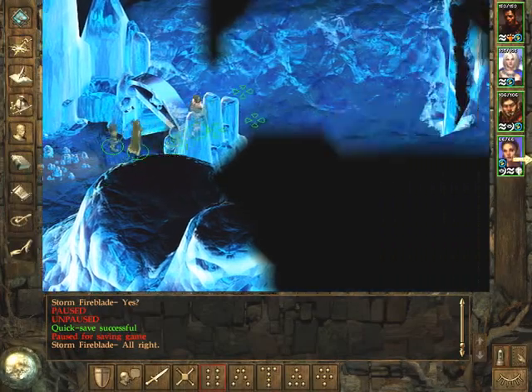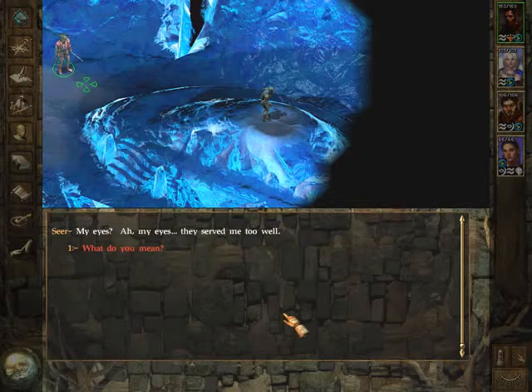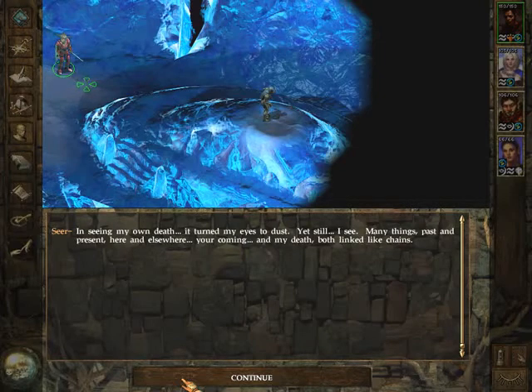The burrow is working. Get in here then. Death comes with swift wings. My hiding place is a place of hiding no longer. Your eyes — what happened to them? My eyes — they served me too well. What do you mean? An axe can be of the strongest steel and so sharp it cleaves the man that wields it. A fire can burn so fiercely it scars a child that seeks its warmth. And eyes can be blessed to see so far that a woman may see the end of her own life. In seeing my own death, it turned my eyes to dust. Yet still, I see many things past and present, here and elsewhere. Your coming and my death both linked like chains.